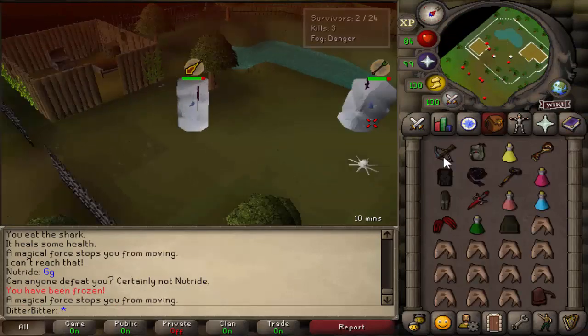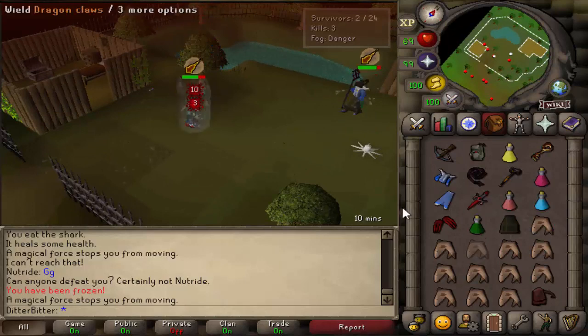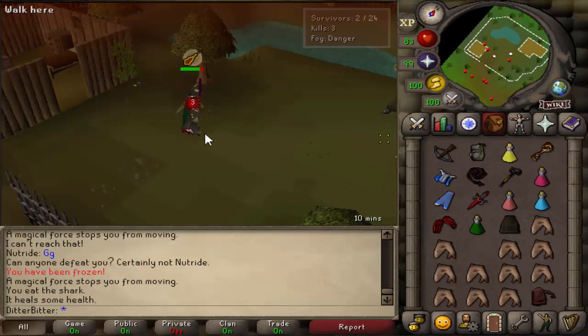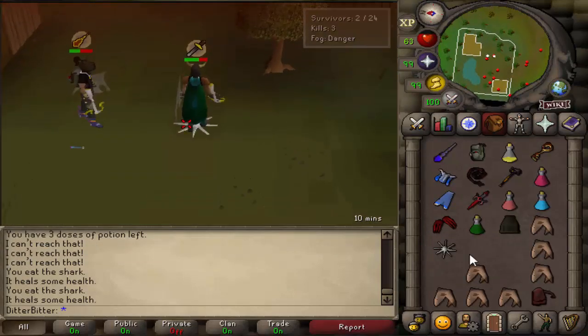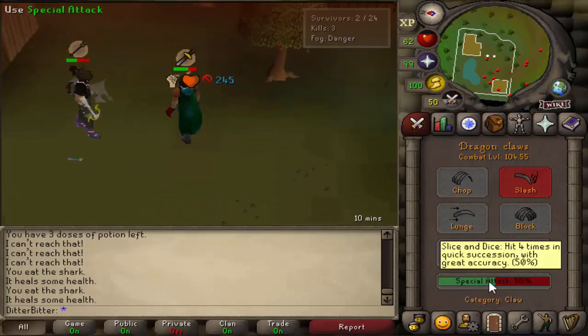This is what's frustrating about looting — I don't know where his stuff is. Go for the Karambwan ones in a second, pray melee on his claw. Nice — claw him here, he's dead.